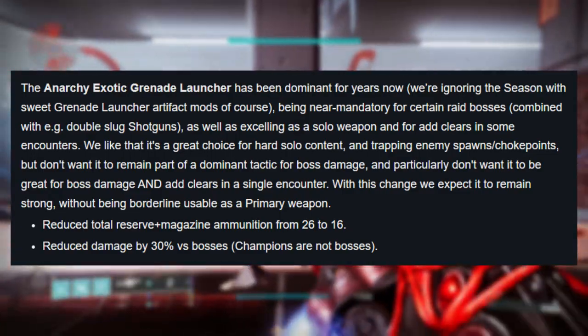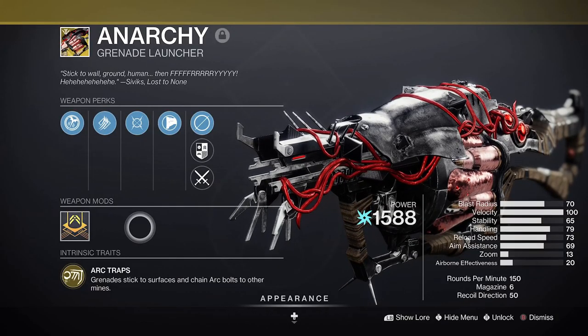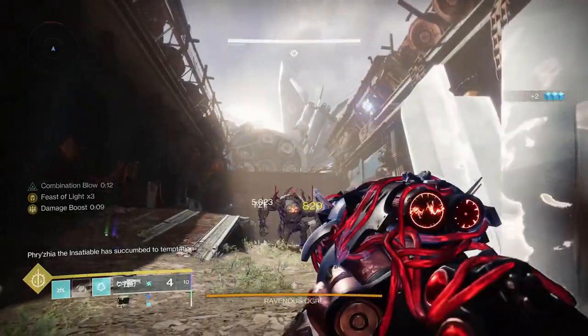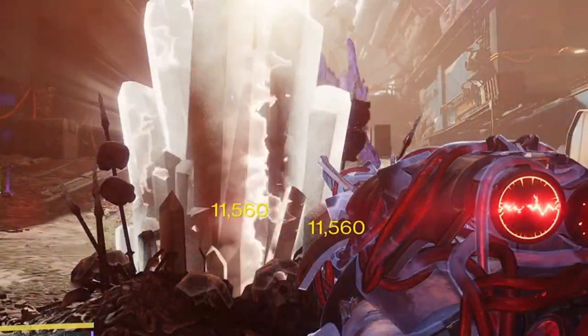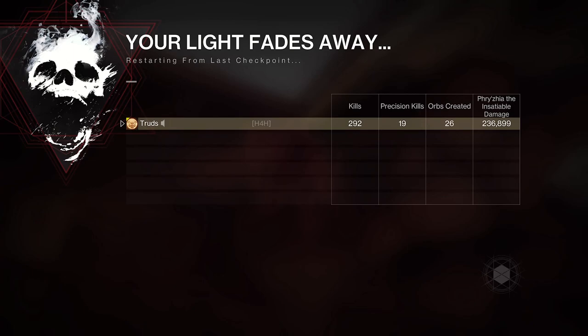Anarchy was insanely strong until it took a 30% damage hit at the start of Witch Queen, but its perks still offer huge damage potential, especially as the damage over time effect from the arc traps will constantly reprock Weakened Clear, auto-reloading your weapons in the process. Requiring only 2 projectiles on a target to offer its maximum tick damage lasting for about 12 seconds, it'll still do over 200,000 damage in that time, at which point you can pop Anarchy again.